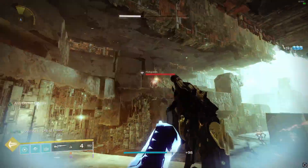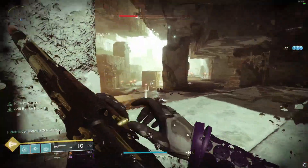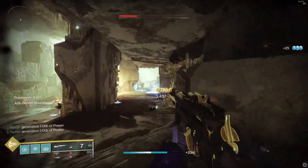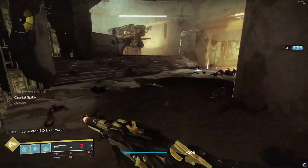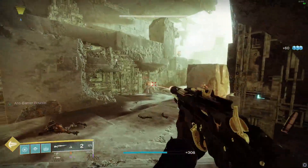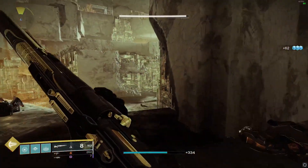Once you've completed the catalyst, the gun will receive the perk Dark Forge Trigger, increasing the rate of fire when hip-firing from 140 to 180 RPM and removing any hip-fire accuracy penalties. This means that firing from your hip will let you shoot at a faster speed with incredible accuracy.